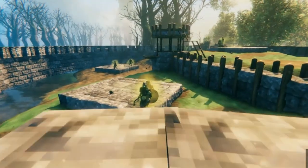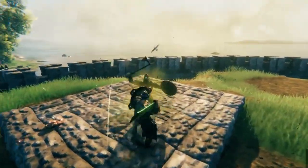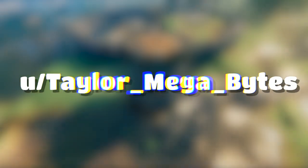It looks like they have a tower and — oh, so he trapped a great olf there to farm his blocking. Cool stuff, man. This is a great looking arena where you can do little battles inside, practice swordsmanship and all that. Awesome work from user Taylor Megabytes.